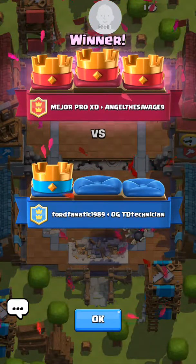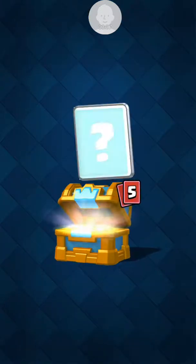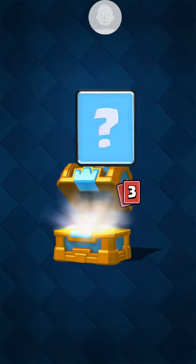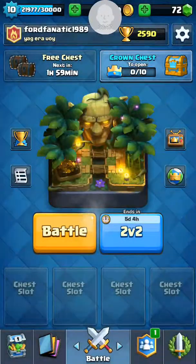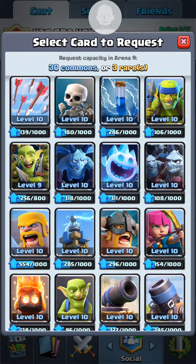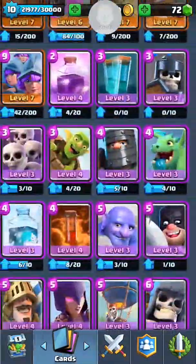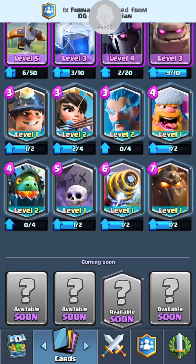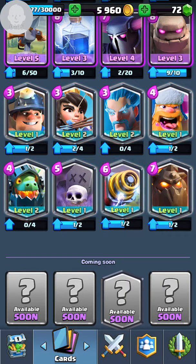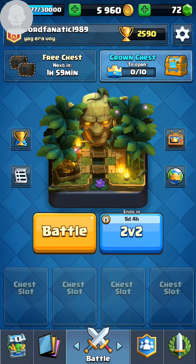Let's actually open this crown chest. We got some things that are good. So I have eight legendaries right now - I'll show you those eight. None of the new ones, but they're still pretty good. I really want the log. That's the next legendary I want, and I'm pretty sure I'm a hundred off from a legendary chest.